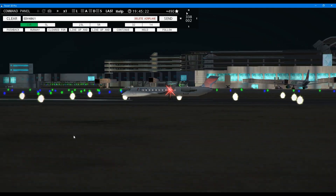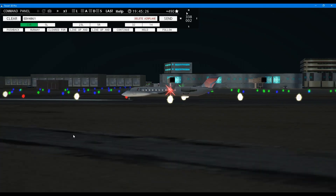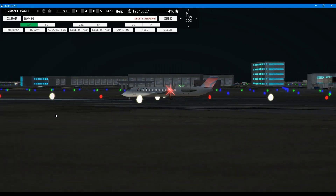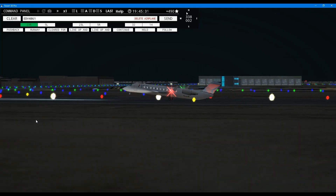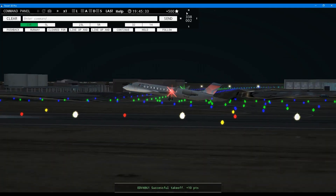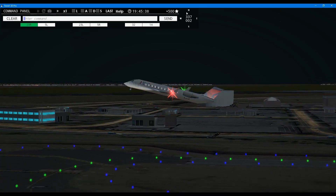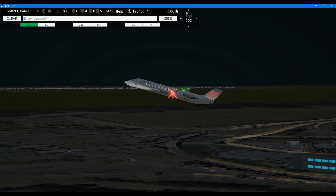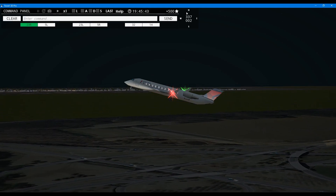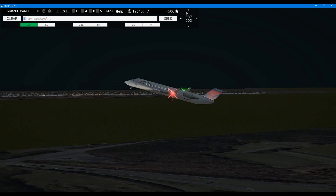And once he's up in the air — which is happening right now — Endeavour 4861, contact departure. I'm going to leave you with this scene. So thank you very much for tuning in again. This has been another presentation of TP Gaming — until the next time, bye bye. Please hit that like button, subscribe if you haven't already, leave a comment down below and I'll definitely answer. Hit the notification bell for live streams — next Sunday!